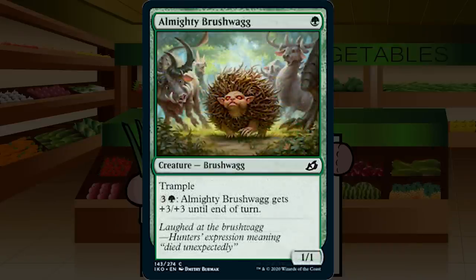Almighty Brushwag is a single green mana 1/1 with Trample at common. You can pay 3 and a green to give it +3/+3 until end of turn — and if you have 8 mana, +6/+6. This is a very good mutate platform since it comes down on turn 1, letting cheaper mutate cards ramp out. If you're not mutating it, it's fine but slow. In a heavy mutate deck it goes up to C+; otherwise it's filler.